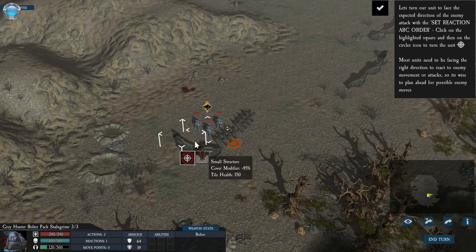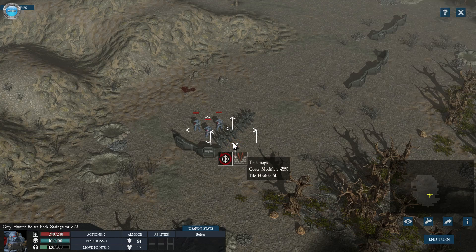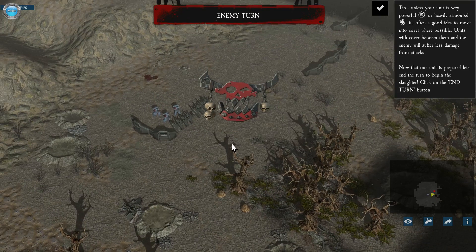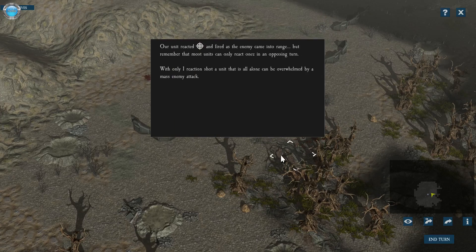Click on the highlighted square for reaction alert. Unless your unit is very powerful or heavily armored, it's often a good idea to move into cover while possible. Units with cover between them and the enemy will suffer less damage from attacks. Now that you're prepared, let's end the turn. Oh yeah, come get some. I see the minimap - I just noticed it.